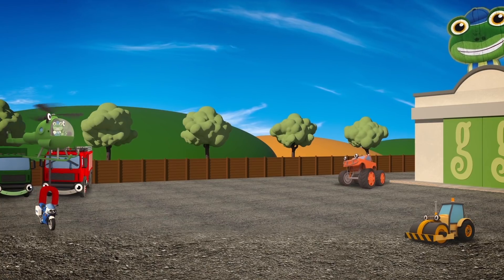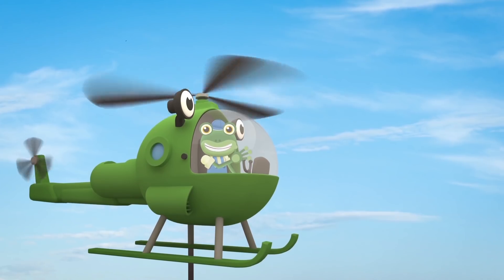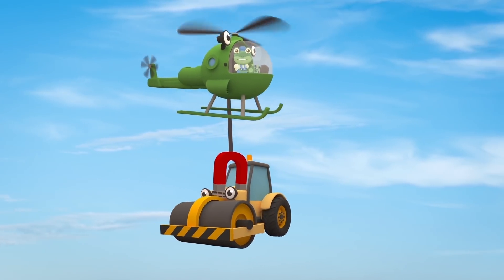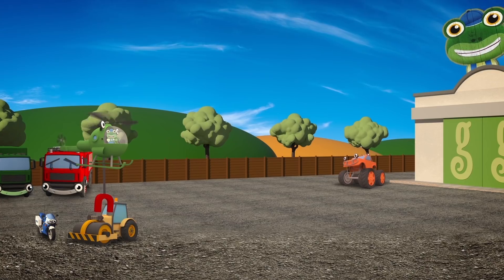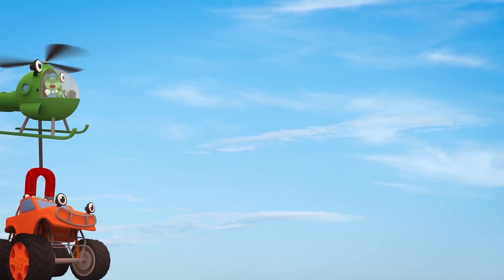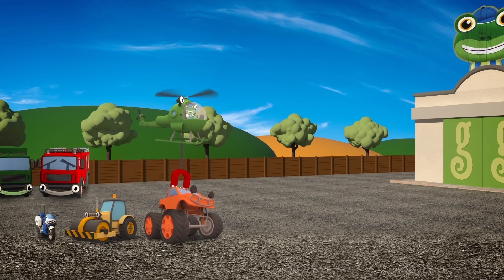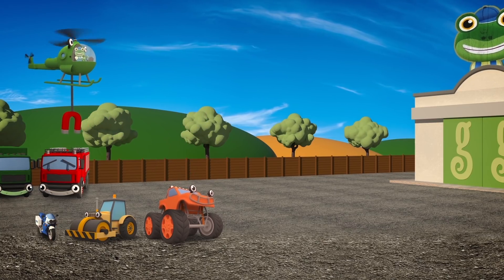Hello everyone! Don't worry, there's nothing wrong with Millie the motorbike. These vehicles are helping Helen with her training exercises. It's important for Helen to practice lifting different vehicles and placing them down without hurting them, so that she can rescue vehicles in a real emergency. Helen's lifting each vehicle and placing them in a special order. Can you guess what the order is? That's right — she's sorting them by size.